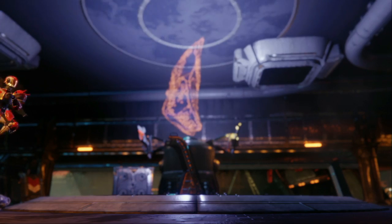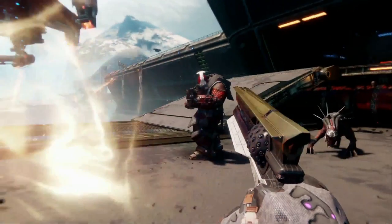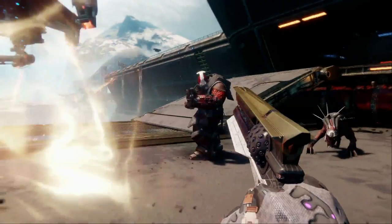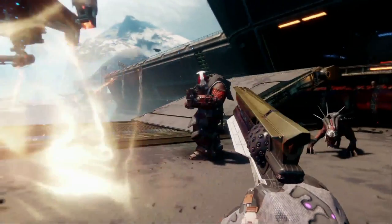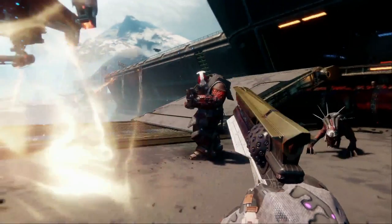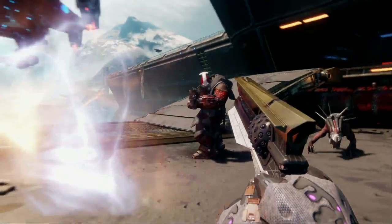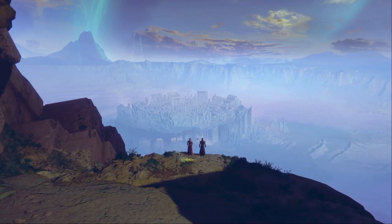The sniper scopes appear to be dual-rendered — either that or just this specific sniper rifle has a dual-rendered scope. We also see Zavala with a sword. The exotic hand cannon shown — when he shoots a Legionary, it explodes from just a body shot, so this exotic hand cannon possibly has a body-shot version of Firefly, which would be pretty sick.